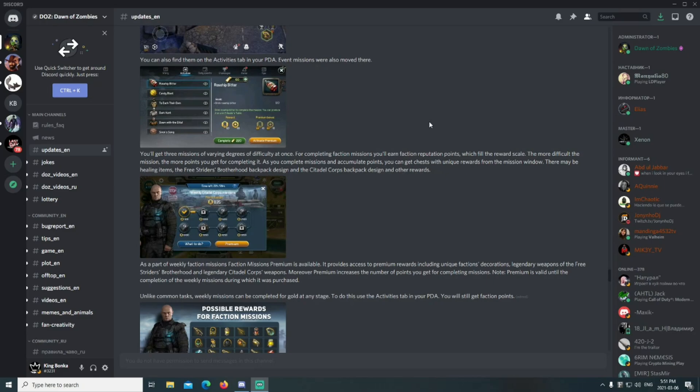You'll get three missions of varying degrees of difficulty at once. For completing faction missions you'll earn faction reputation points, which fill the reward scale. The more difficult the mission, the more points you get. As you complete missions and accumulate points, you can get chests with unique rewards from the mission window — there may be healing items, the Free Strider Brotherhood backpack design, the Citadel Corps backpack design, and other rewards.